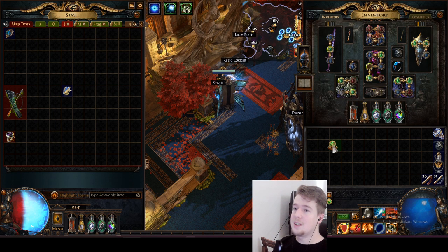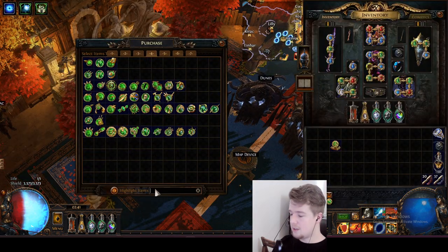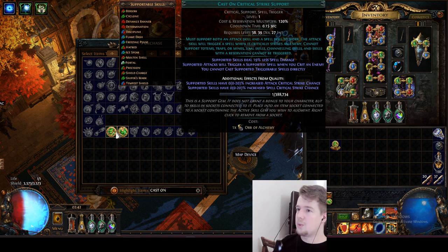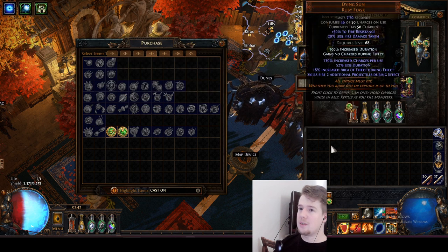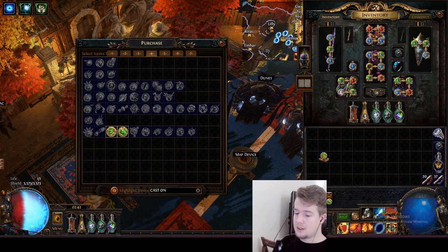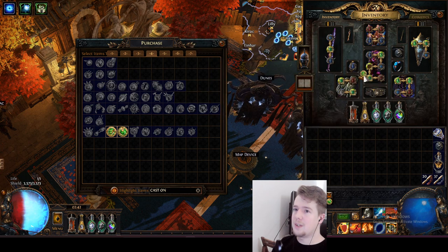Now we have Awakened Cast on Crit. The regular cast on crit doesn't have cooldown reduction - it only has attack crit, spell crit with quality, and spell damage that decreases with more levels. With the awakened one you actually get cooldown recovery, which is going to increase your damage by miles. This is currently one divine, so you're not really making big investments to go for the big DPS. Just save up that one divine and get an Awakened Cast on Crit - it's going to increase your DPS by a ton.